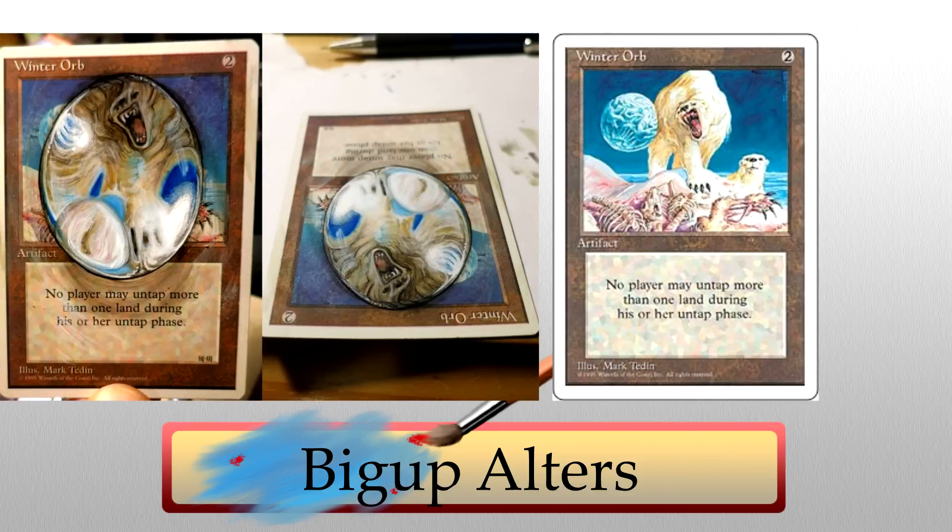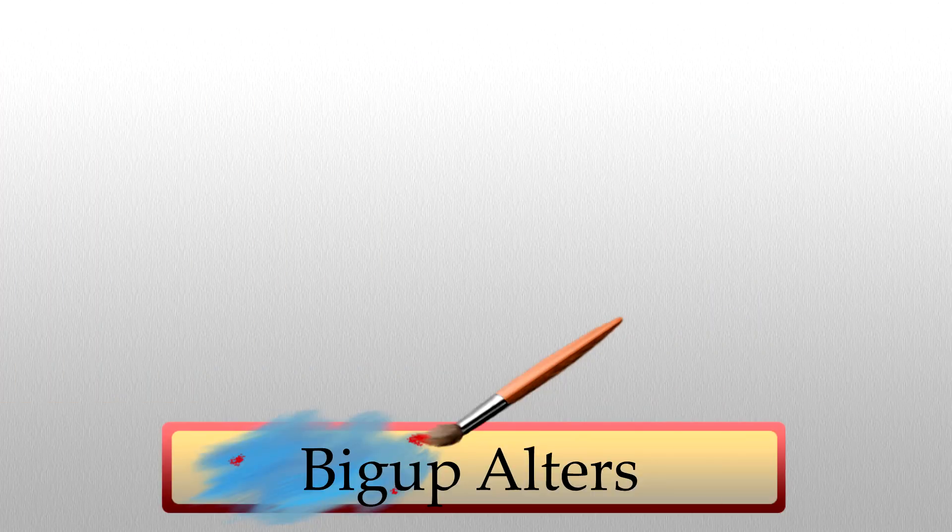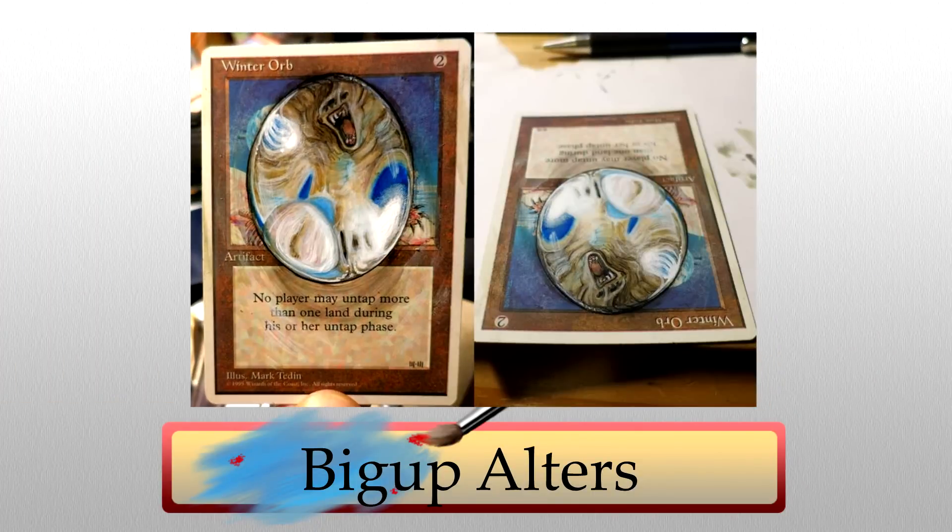Big Up's second piece is mind-blowing — I have no real way to describe how awesome it is. This Winter Orb looks 3D. It has to be 3D, right? The orb is coming off the card. It's one of the most amazing 3D-like alters I've ever seen. It seriously messes with my eyes. Honestly, it's unfair how good this is.